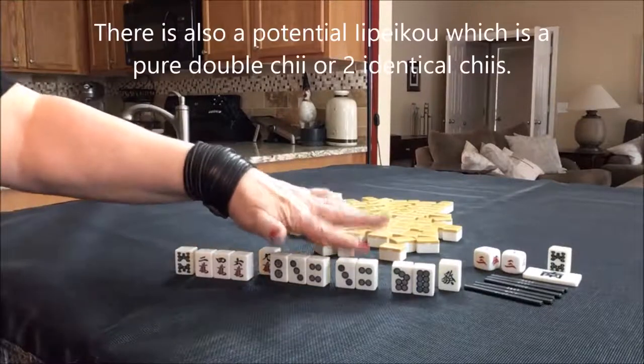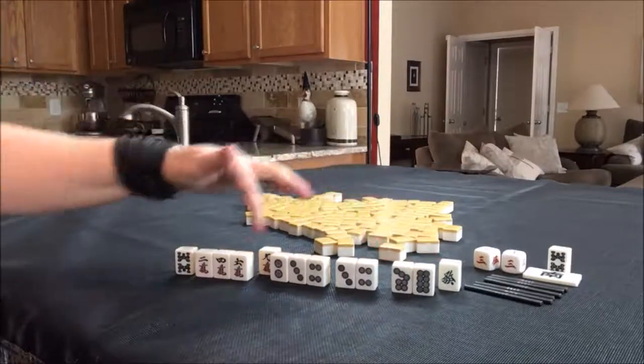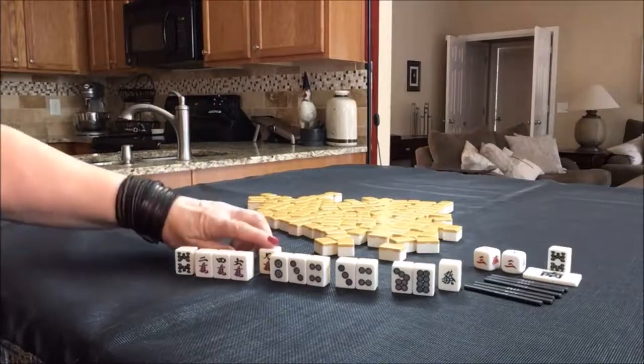This is a side wait, and so is this one. But we would want the 6-dot, not the 9-dot, because then we would lose Tan Yao — all simples, which are tiles 2 through 8. So we'd have to get rid of this 9-crack. Let me know what you think about these random pulls.